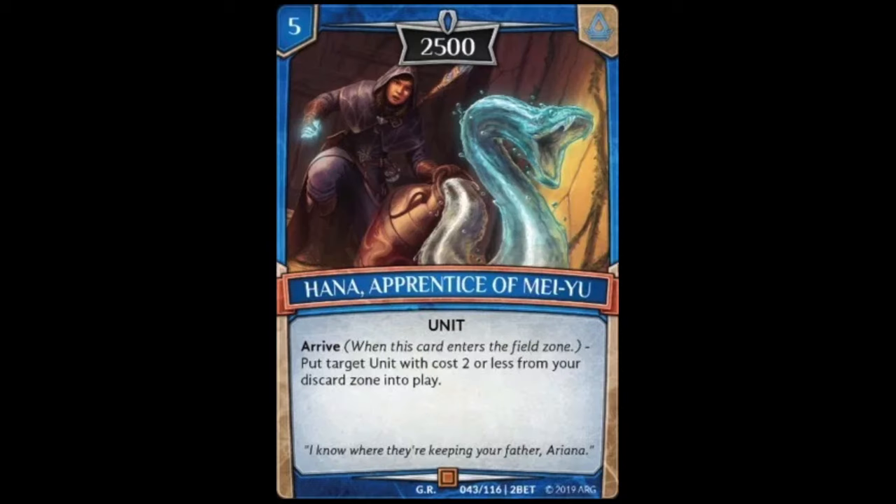Moving on to rares, the first is Hannah Apprentice of Mayu, a five cost unit with 2500 power. Her arrive ability reads: put target unit with cost two or less from your discard zone into play. Getting back a unit from the discard zone rather than wasting one in hand is pretty interesting, but a five cost is kind of expensive. I'd think there are better five-cost cards to play, so this is an okay rare.